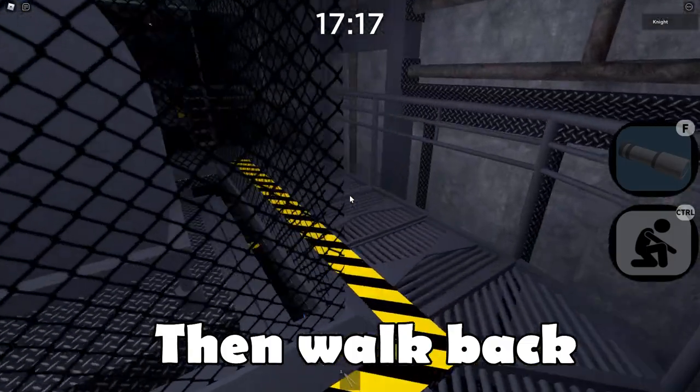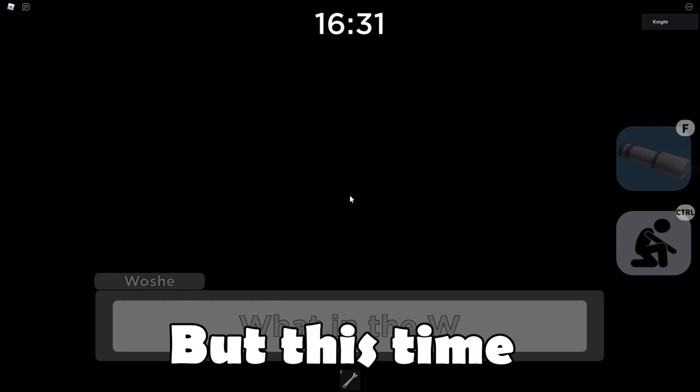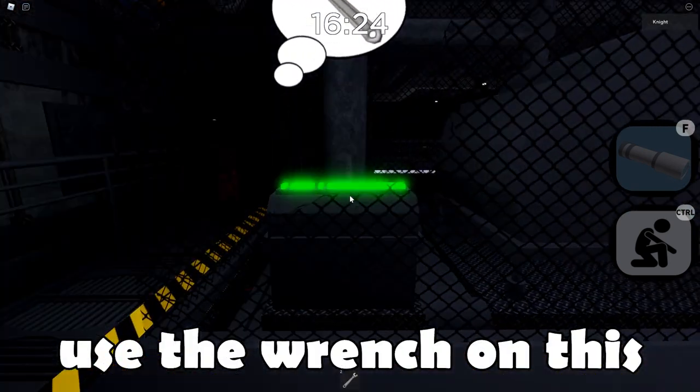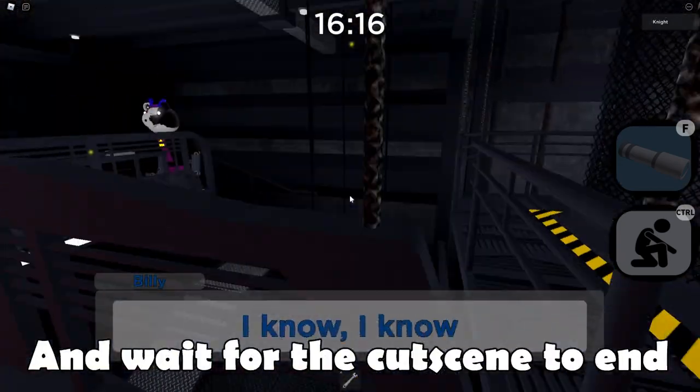Then walk back and grab the wrench and then walk back to the card room again, but this time a monster is going to chase you. Use the wrench on this and then look around for the phone. Click on the phone and wait for the cutscene to end.